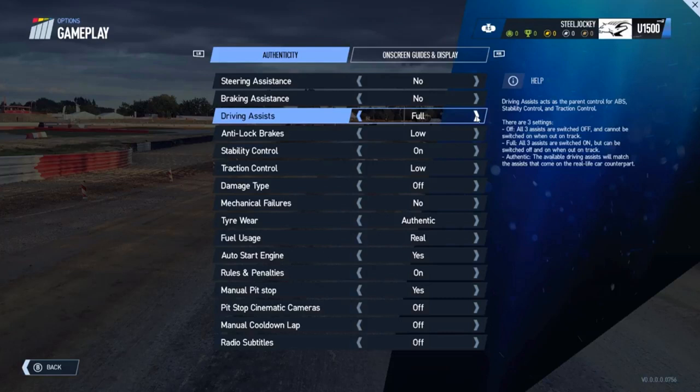You can change your damage type in game. You have the options of off completely, visual only, performance impacting, or full damage, depending on personal preference. Most of these settings you'll be familiar with from Project Cars 1. However, one of the new settings is the rules and penalties tab, which you can set to off or on, and this punishes you for corner cutting or deliberate smashing into other racers, amongst many other penalties.